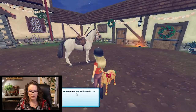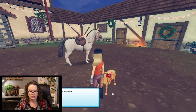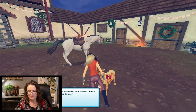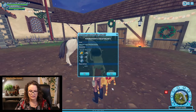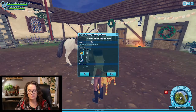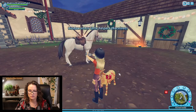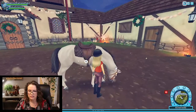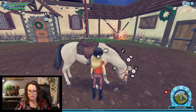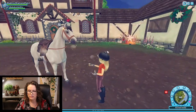A baby yule goat approaches you — she nudges you softly as if wanting to get your attention. I'm not even going to read these out guys because my voice will get really sore. This quest holds worth little helpers — help the baby yule goat get home. So yes, this is my horse. Pick hooves, pat horse — so let's pat horse.